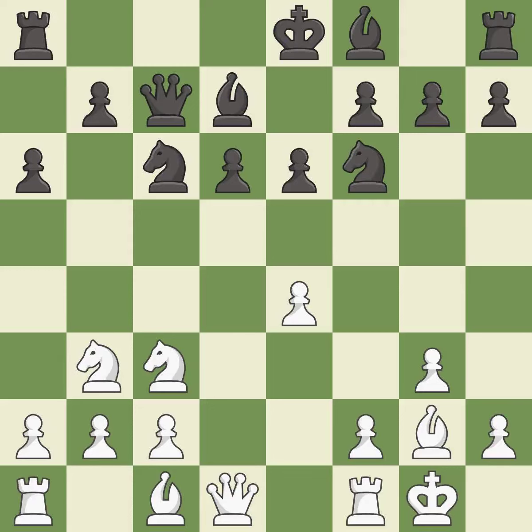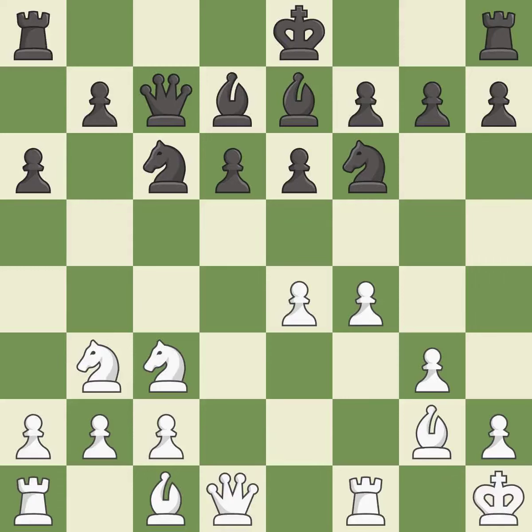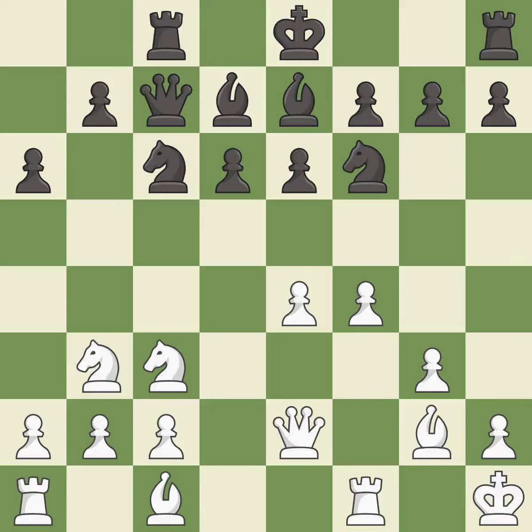This activates a knight by developing it off of its starting square — it is good. This activates a bishop by developing it off of its starting square — it is good. This activates a rook by developing it off of its starting square — it is good. This develops a queen off its starting square, getting it into the action — it is excellent. This strikes at the center, countering the opponent's ability to grab space — it is good. This connects the rooks, which helps them coordinate together in the future. This threatens to take an outpost with the knight — it is best.